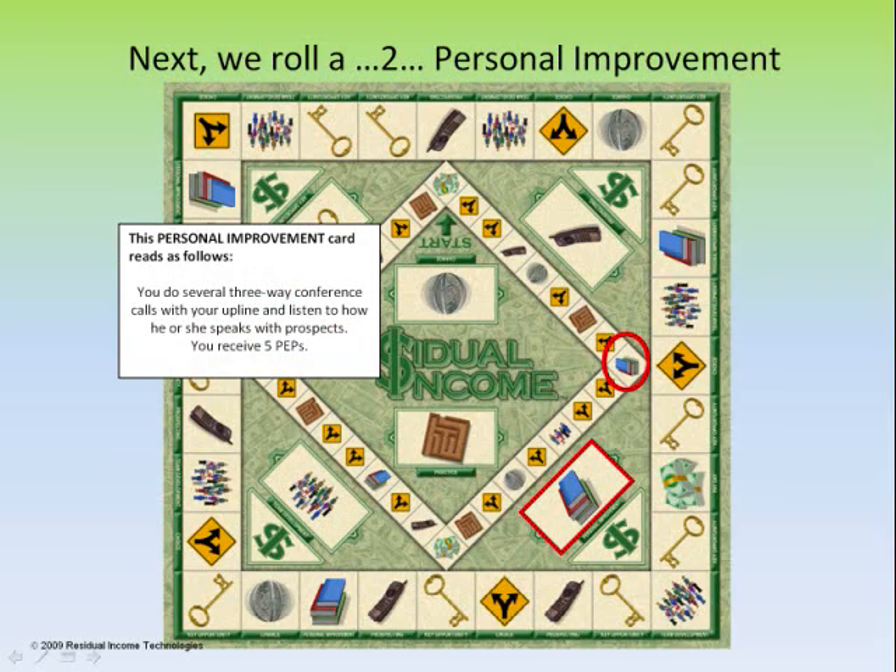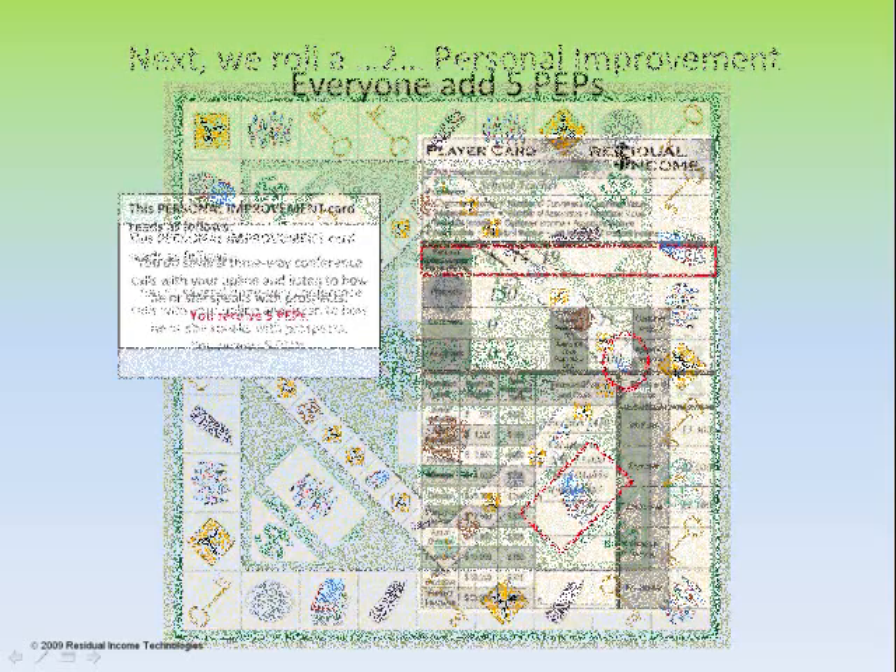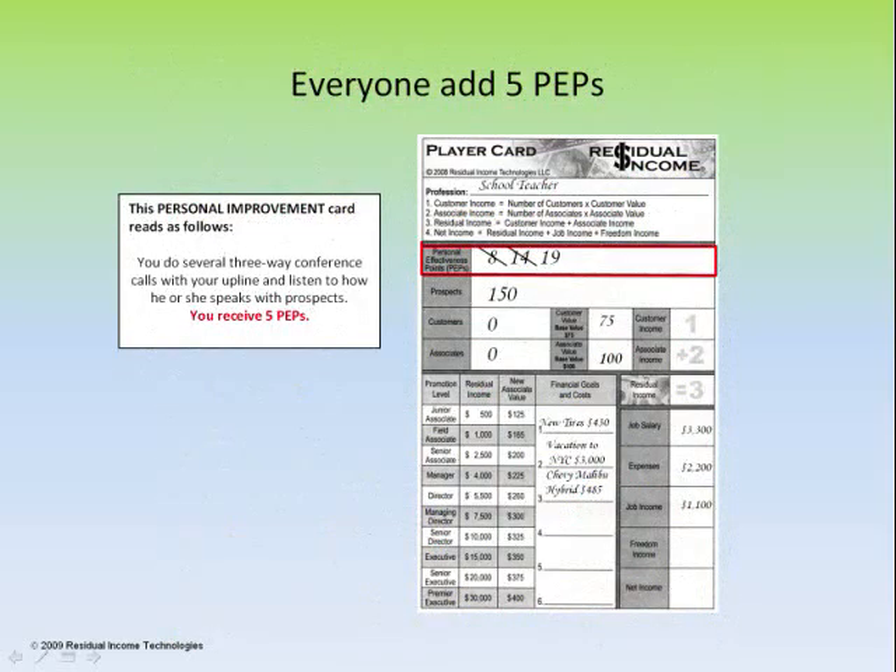Next, our roll is a 2, and that's going to put us on personal improvement. We draw a card from that deck. The personal improvement card reads: you do several three-way conference calls with your upline and listen to how he or she speaks with prospects. You receive 5 peps. You've done an activity, and now you receive 5 peps — go ahead and add those to your player card and bring that up to a running total.